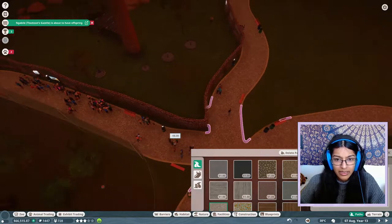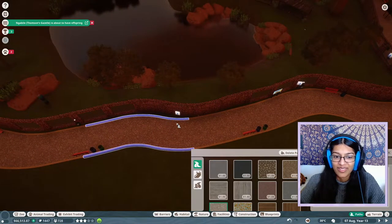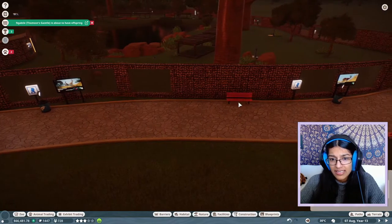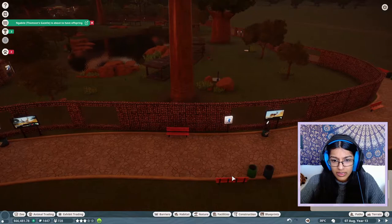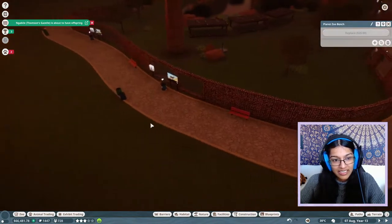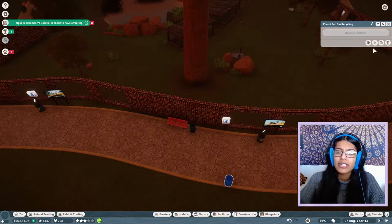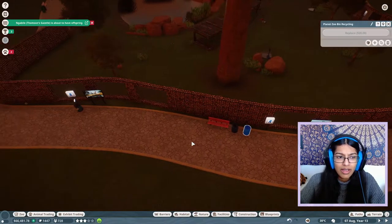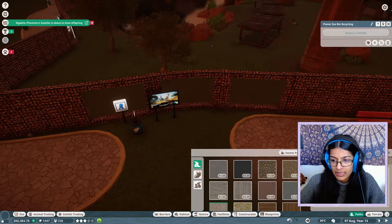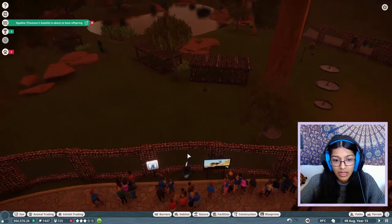Some of these paths are janky — I think what happened is we did the paths and then built the habitat, so they don't snap as nicely. These benches are bad — I really want to research better benches. We've got some bins, recycling bins and normal bins. One thing though — when you get the themed bins, I don't think you get recycling bins, which kind of sucks.